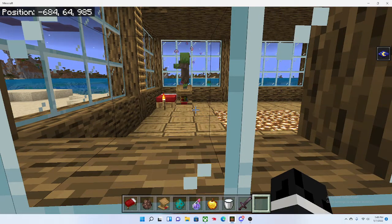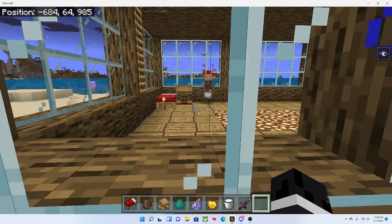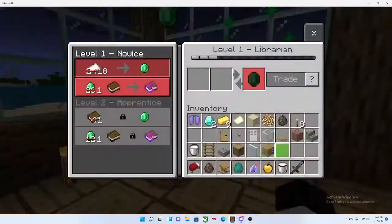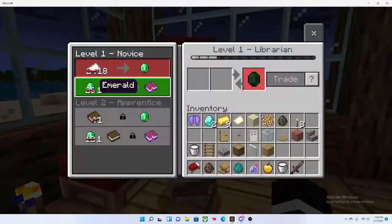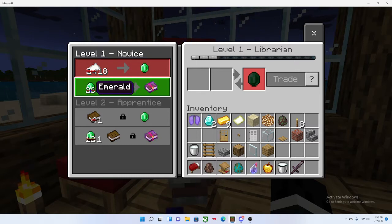Should be almost done now. There we go — 26 versus one emerald for Fortune 2. As you can see the price was crossed out and it used to be 24, now it's 18. 26 to 1.